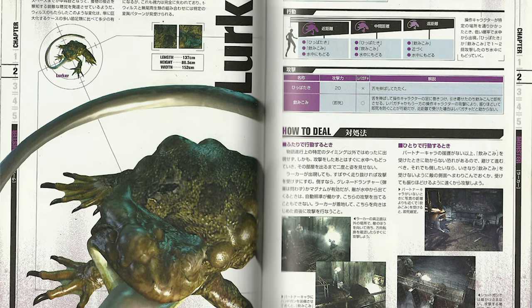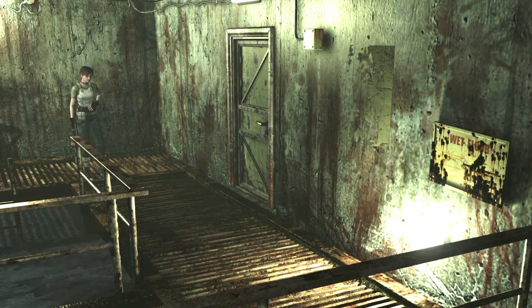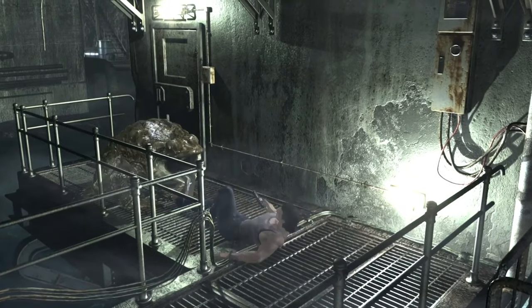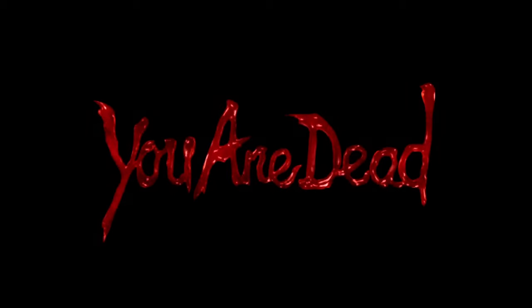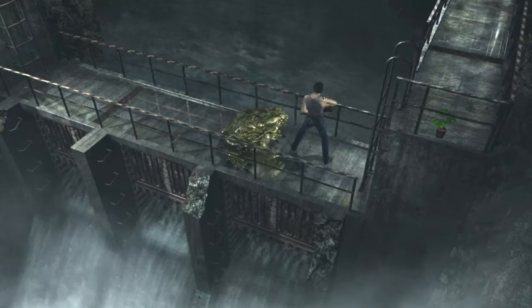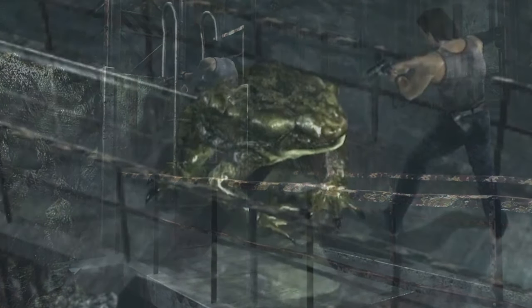I almost forgot about the Lurkers — giant frogs, basically. They have the ability to insta-kill you: if you're caught by their tongue without your partner, you're done for. This sounds like a huge deal, but for whatever reason there are only maybe four of these in the entire game. In my first playthrough, I'm pretty sure I didn't even run into them at all, as they aren't even guaranteed to pop up. There's nothing wrong with these enemies — I just find it such a weird decision that you could play through the entire game and run into maybe one of these enemies, or possibly none at all.